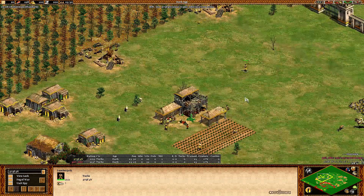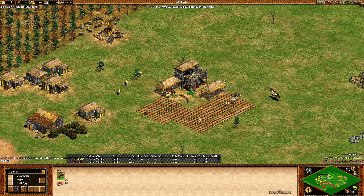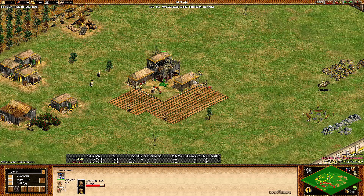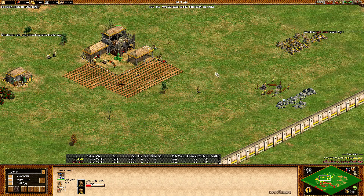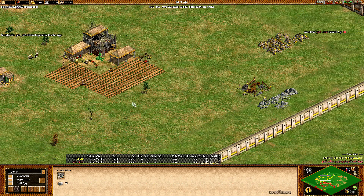The last villager going to wood. Eddie has got one lumber camp, doesn't have a second yet, going for more food apparently. Deer number two is coming in — 6, 7 villagers on food right now. Going for stone mines at 25 population. Eddie clicked up to Feudal Age at 25 pop. Interesting — I wonder what his plan is. But Stefan is going pretty much the standard build order.